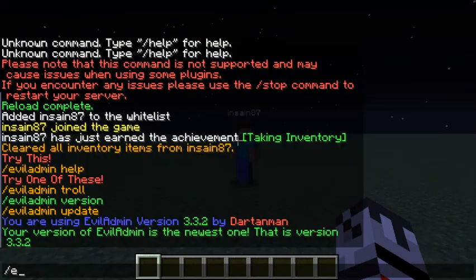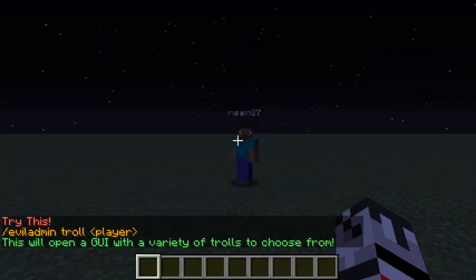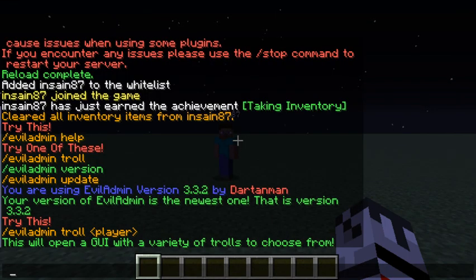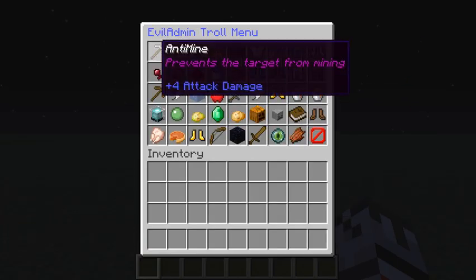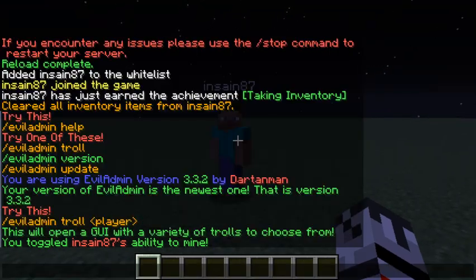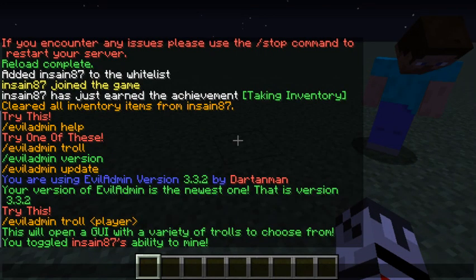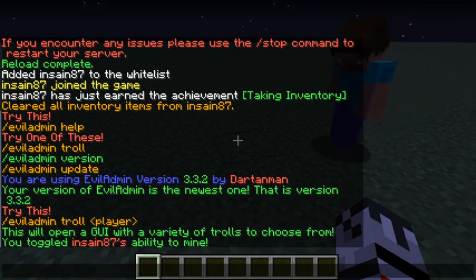Next we have 'evil admin troll' — it'll say you need to do 'slash evil admin troll player'. So we'll start off with making him unable to mine blocks. We've done that, and now you can see his blocks — we're going to show him trying to mine a block. I'm holding it down and it's just not going at all.